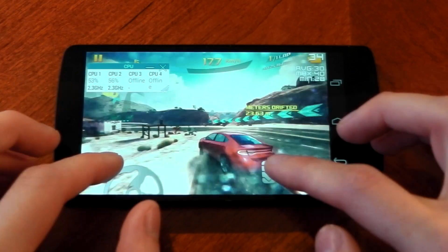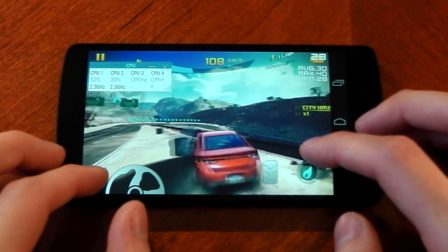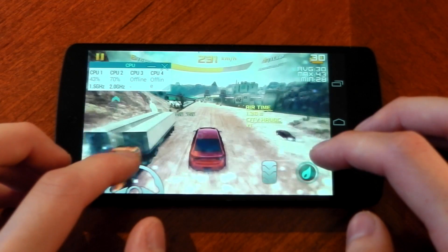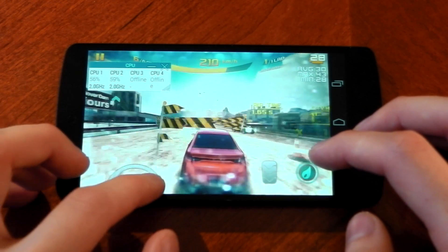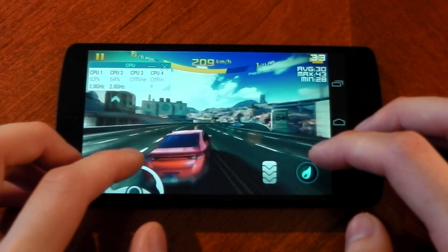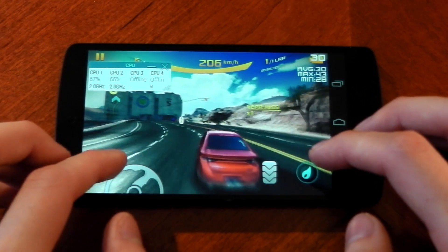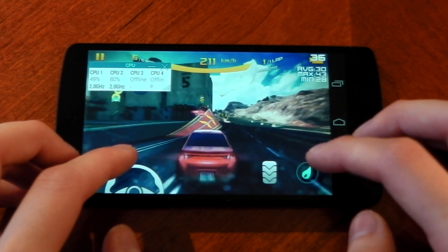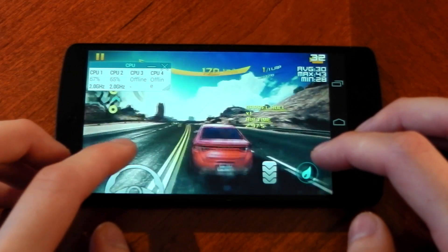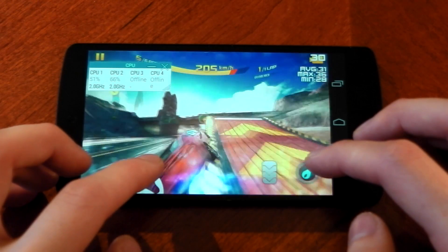Performance-wise, the Nexus 5 can handle this game easily. We're averaging 30, a maximum of 40, and a minimum of 29 — very, very smooth. Now in one area of the map the device dropped from the 2.3 GHz maximum frequency down to around 2 GHz, which is the start of thermal throttling. That said, you're not going to notice any real performance difference. The FPS really hasn't taken any hit; we're still averaging around 30 FPS, very smooth, even though thermal throttling has started.